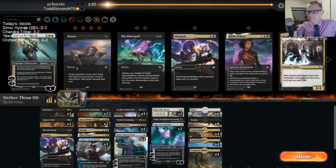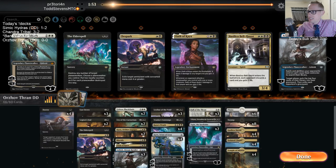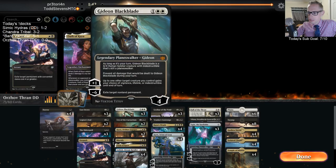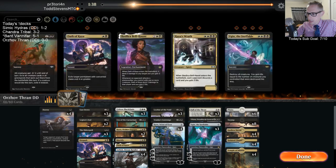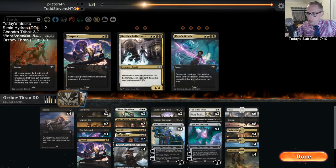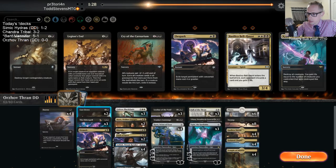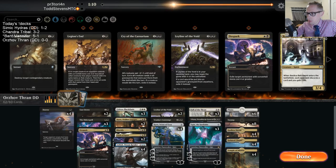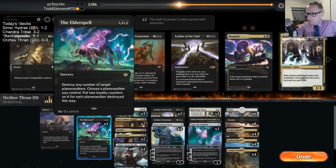What a great deck! Mill them out, destroy the lands, mill them out. Now sideboarding — bringing in Duress, Gideon, another Ashiok, Ugin, maybe Elder Spell or two. We take out Kaya, Cry of the Cranarium, sideboard Kaya, Legion's End, and a Cast Down. I'm not sure about Despark — it basically only hits big Teferi. Maybe trim a Leyline of the Void and a Despark and another Cast Down.